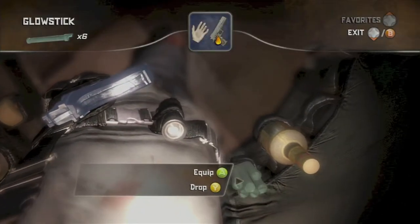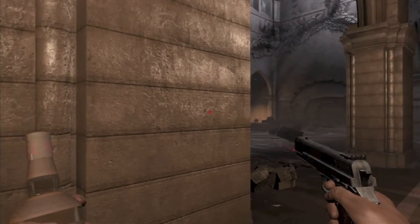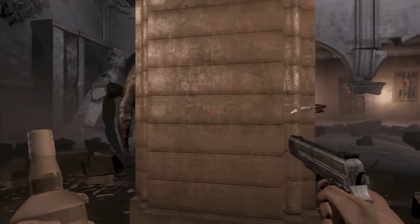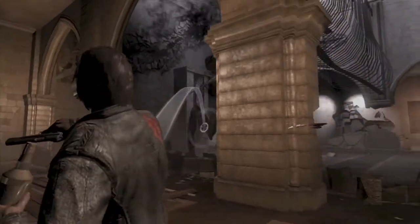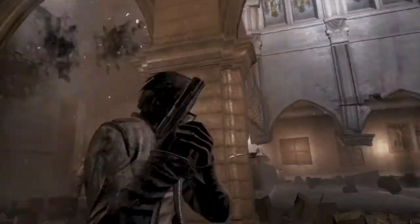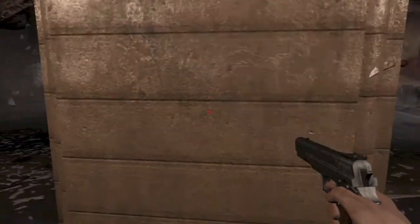I happen to have a glass bottle right here, so I'm going to equip it. What you want to do is find him — I recommend letting him get close because it's easier to hit him. You've got to throw the bottle and then shoot it in midair, and that will cause an explosion. That is how he takes damage.